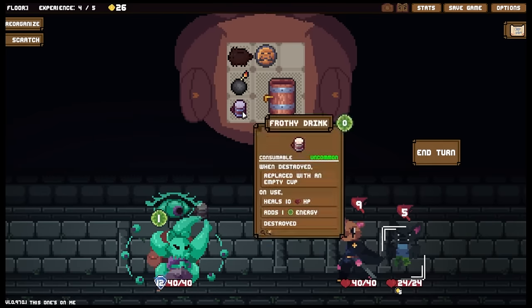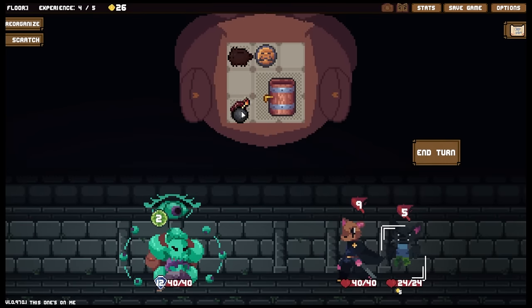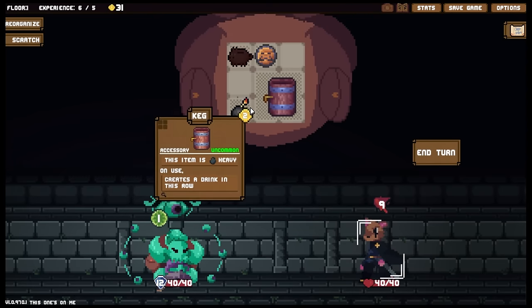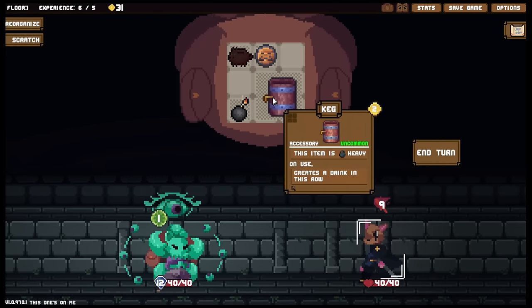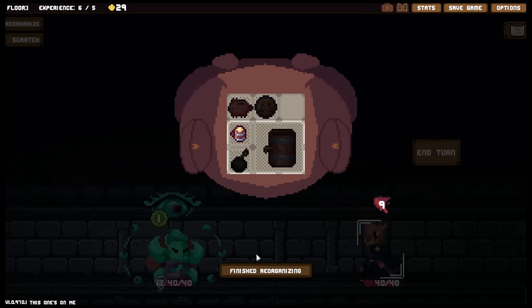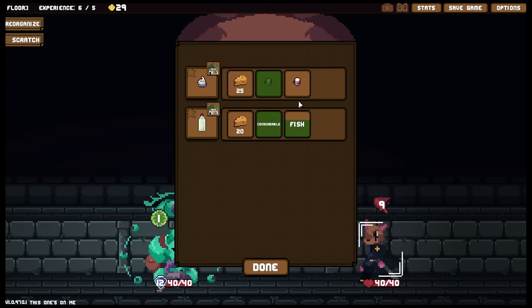Let's do that twice. We'll drink this and take you out, getting some money back which is going to be very important for us. I've got to remember that the bomb stone is going to end up over here when this happens. Let's grab a little bit more - what have we got this time? A warm drink. Oh, this one's also needed for something.